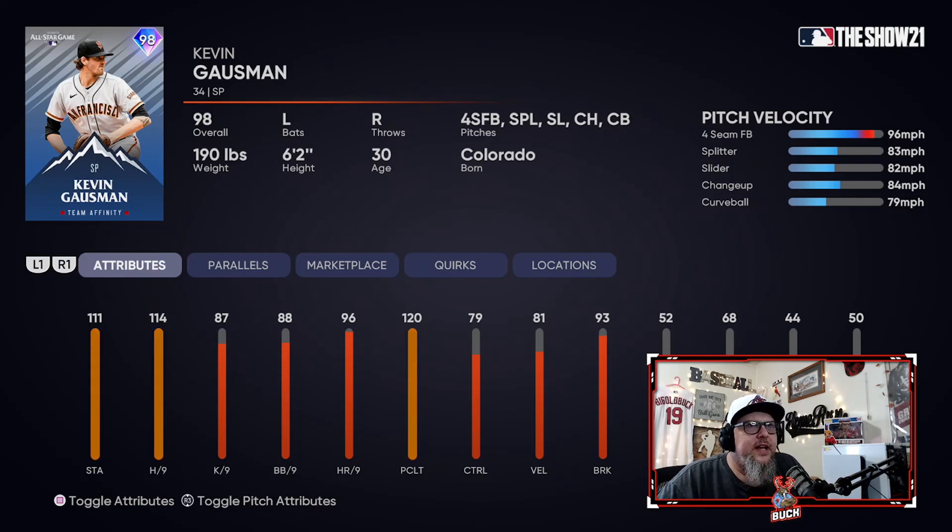Next up, Kevin Gausman. He's got a splitter, which is cool. His per nines are okay, his control is okay. His pitch control is really good on the splitter and four-seamer. The problem is his pitch mix — the splitter is easy to tell what it is, even if it's got movement. A guy like Gausman could probably give me a fit, but compared to the many other pitchers we have, he just doesn't stack up. His pitch mix isn't great. You've got to have a sinker and cutter both to be in a rotation or bullpen almost at this point in the year, and he has neither.